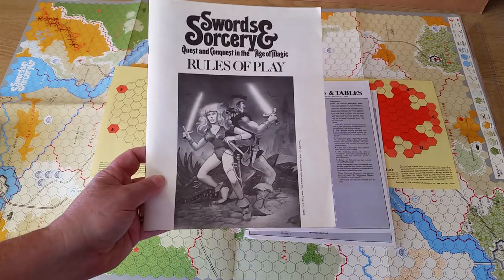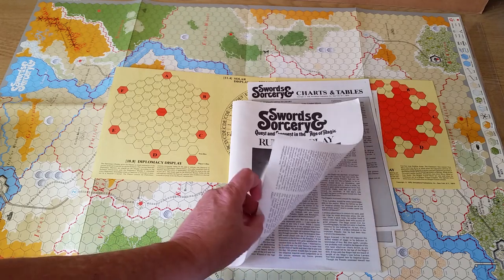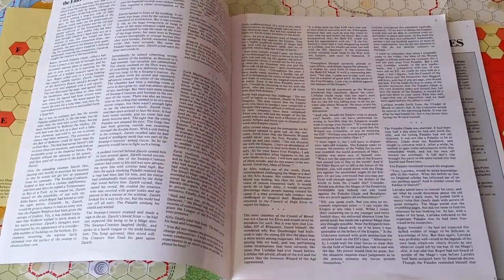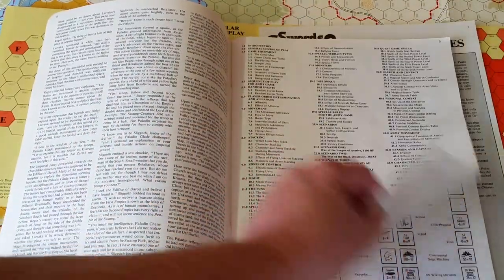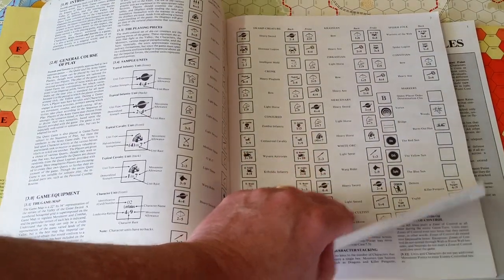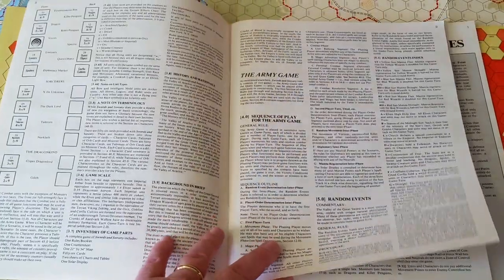Here's what the original cover looked like — with a blue background — which gives you a sense of why they changed the cover. The rules book starts off with an extensive story, 'The Resurgence of the Elder Races,' about three pages long. You have a list of rule sections, all the various types of units and what they represent. I like this old-style SPI iconography. At its core it's truly a war game — an army game.